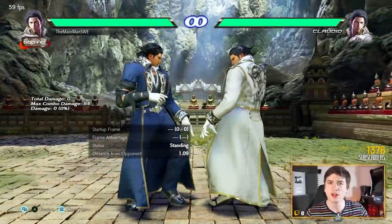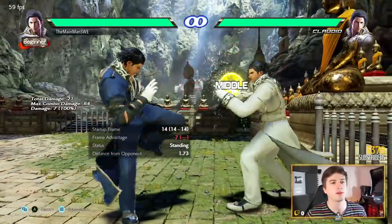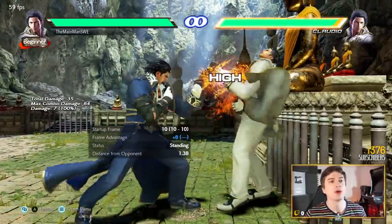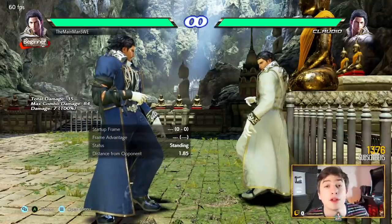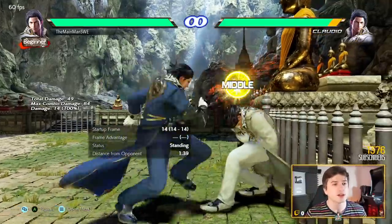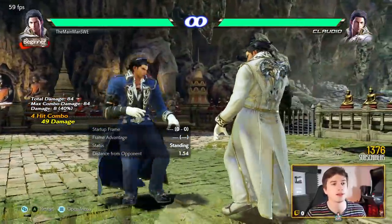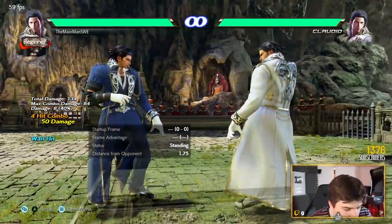Some other cool moves: down-forward 3 — a 14-frame mid, minus 7 on block. You can add a 2 for a minus 2 high, or we can do down-forward 3, 1. This is actually very easily hit-confirmable — you see it connect and you add the 1 for the wall splat. Super hit-confirmable, great string.